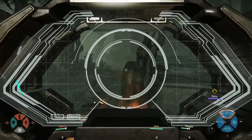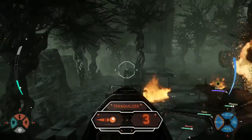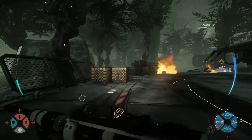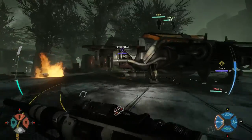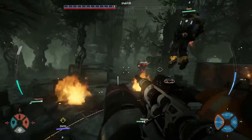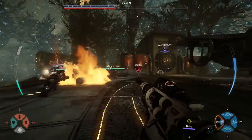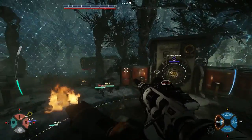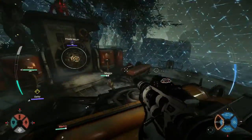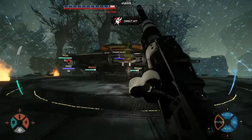With the sniper rifle, any shot that connects with the monster is going to pierce its armor and highlight that point on the monster's body. After that, when your teammates shoot the monster and hit those weak points, they get a damage bonus. So the more hits you put on the monster with the sniper rifle, the more likely it is that your teammates are going to hit those points and damage it faster. That's a way you can help the team bring down the monster.